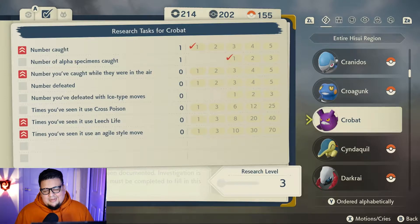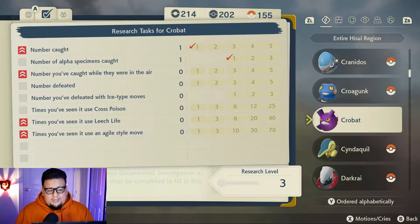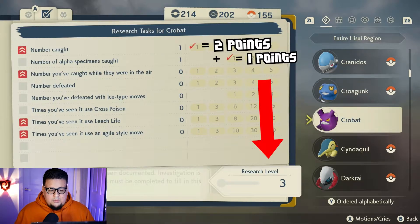There are a couple of things you should look at before you decide how to approach completing these tasks. First, you're going to want to look at the red arrows. If a task has a red arrow next to it on the left, each tier you complete in that category is going to be worth two research points. For example, number of Golbat caught — I've caught one, so that's giving me two research points. Number of alpha specimens caught has no red arrow, so each task completed there is only worth one research point. So I've caught one Golbat and it happened to be an alpha — that's how I get my level three research.